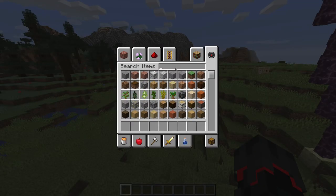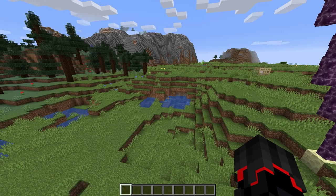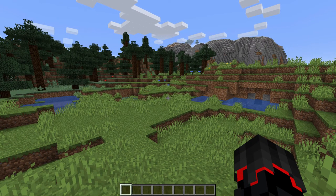The next thing is the dyes. They have now unified all dye names: red dye, green dye, purple, cyan, light gray — everything is called the same, including brown dye, black dye, and white dye. You can no longer use cocoa beans, ink sacs, and bone meal directly as a dye — you have to craft them into the proper dye first and then use it to color things, which makes a lot of sense.